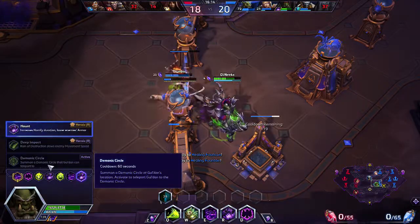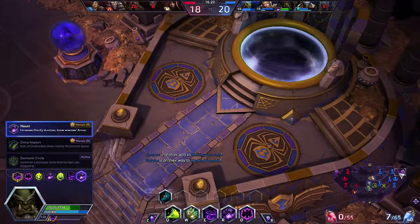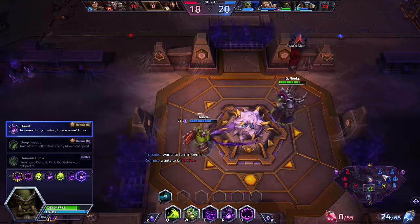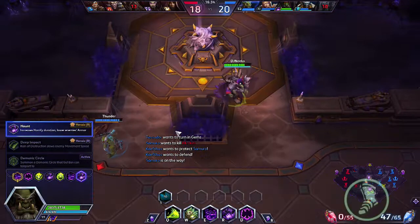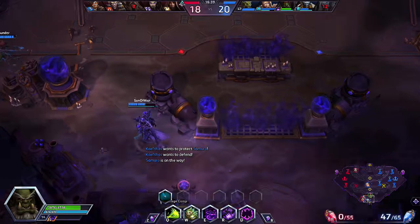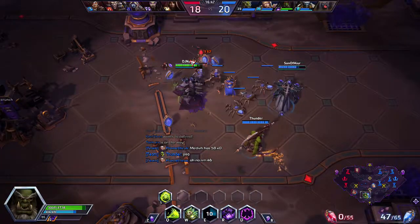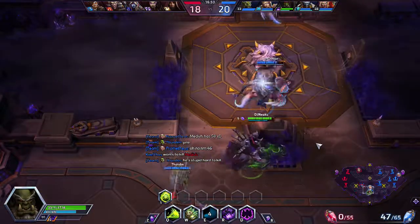Demonic Circle is a way to teleport yourself to another location on the map — so theoretically I could put this in our base and as soon as I find myself in trouble, like if Tracer hits me with her bomb, I can use that and be completely safe. But I do like the idea that Haunt reduces the armor so that if your team takes advantage of it, you're able to really get a lot of value from it. It can make it one of the most devastating ults in the entire game, though it does take a lot of coordination and timing.